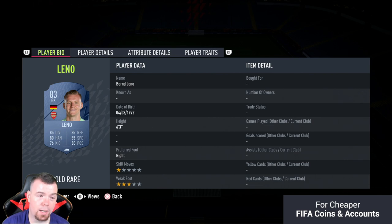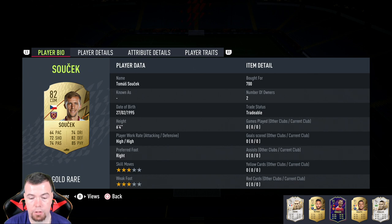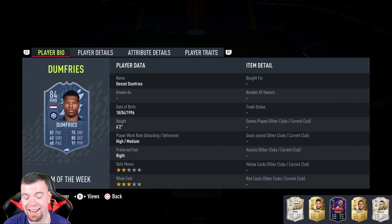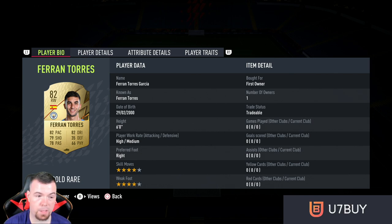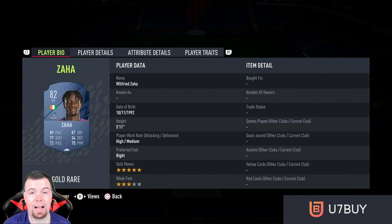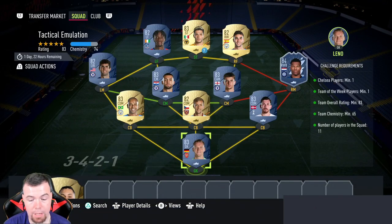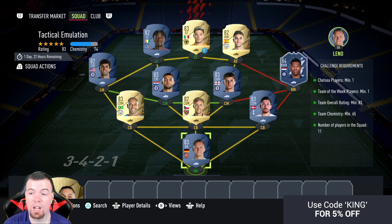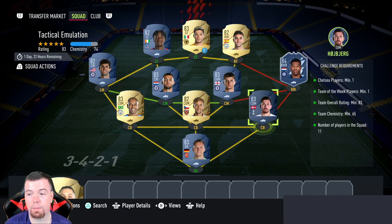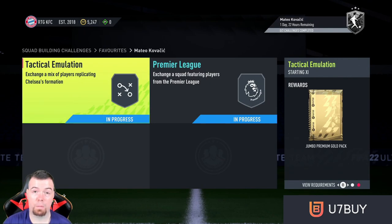Leno is 900 coins, Hólmbert is 850, Šušek is 750, Funandino is 950, Dumfries is 11k as mentioned. Mason Mount is 850, Kovačić is 850, Pulisic is 750, Tarés is 800, another card is 750, and Jimenez is 850. Very cheap to do — 19.3k total. If you didn't have to put a TOTW card in, it'd be under 10k. Less than 20k easily if you have a TOTW card you can save another 10k. The pack reward is a jumbo premium gold pack worth 15k — not bad for a 20k SBC.